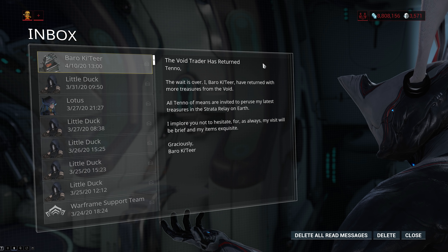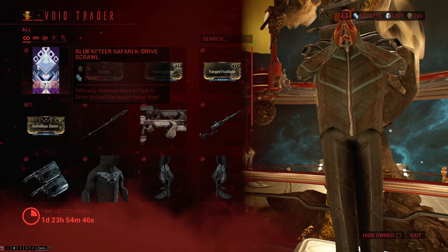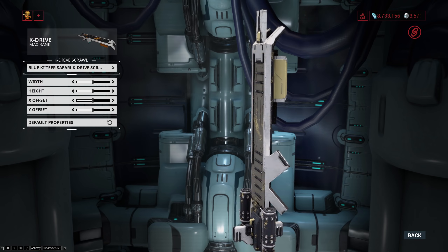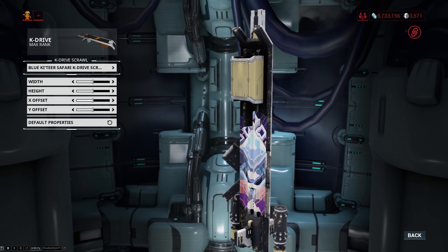Alright, hey guys, welcome to another Warframe video. Baro Ki'Teer has come once again and is on PC at the Strata Relay on Earth. The new item this time around is the Blue Kitira Safari K-Drive Scroll, which is just a cosmetic for the underside of your K-Drive.